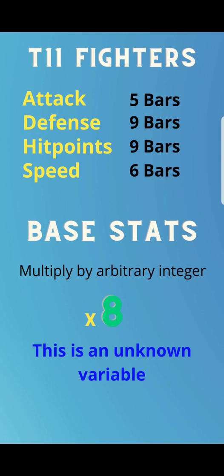We're going to do two teams of T11 fighters head to head with different stats to see how it plays out and what you need to know about troop damage up and troop damage taken down. Looking inside your camps at the fighter camp, T11 fighters have: attack — five bars, defense — nine bars, hit points — nine bars, and speed — six bars. These are the base stats. We don't know the actual values, so I have to speculate. I'm guessing the arbitrary integer is eight.